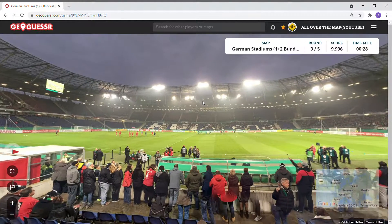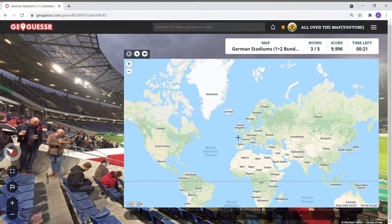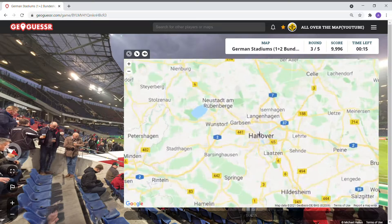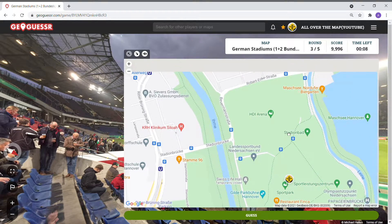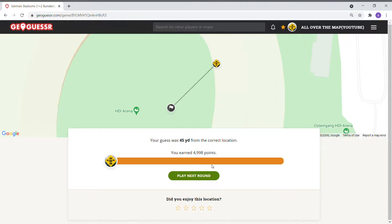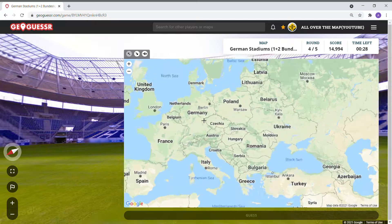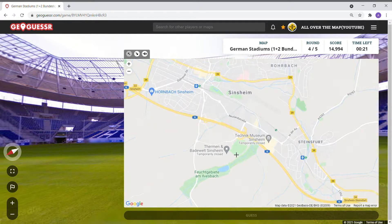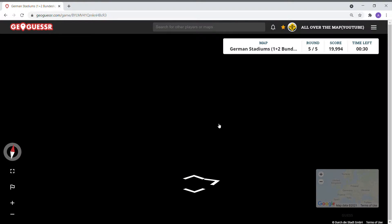A new stadium — Hannover! New stadium for us. That's the HDI Arena. 45 yards — not quite a perfect score, but that was a good one. Hopefully back to Hoffenheim — this game is going to make sure I know that Hoffenheim is in Sinsheim. If nothing else, I'm going to know where this is going forward.